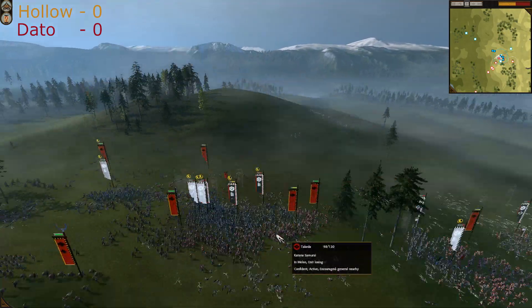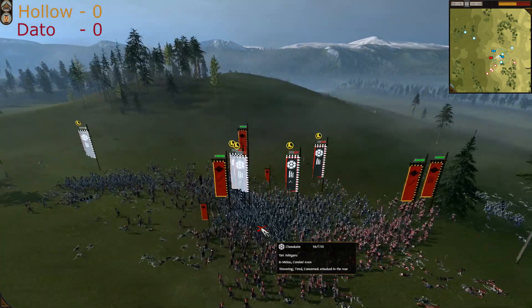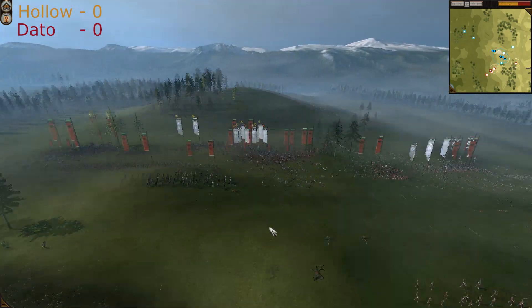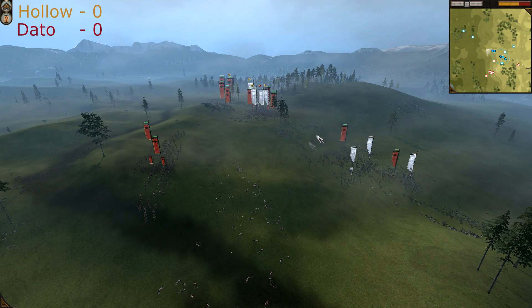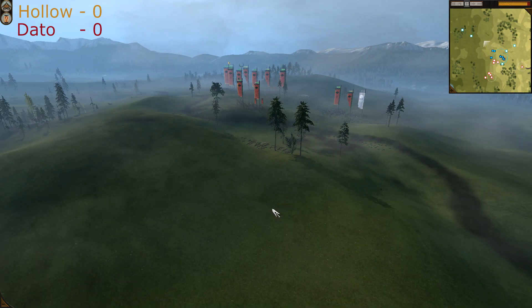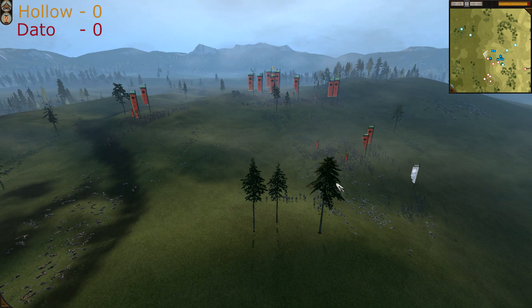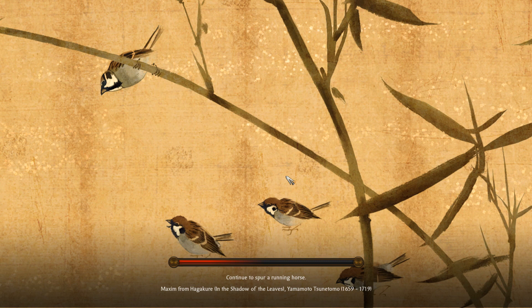There are no elite warriors left — all the Nodachis have fled. Holo is finishing off the missile units, and the last bunch of warriors have also fled. That's one-nil in favor of Holo. Let's look at the end screen of this battle.